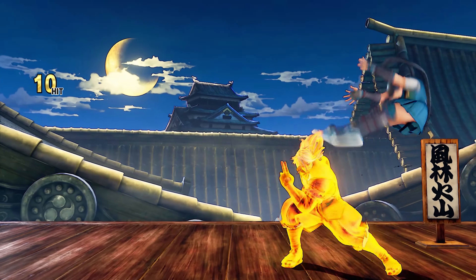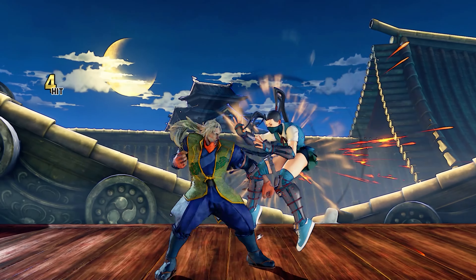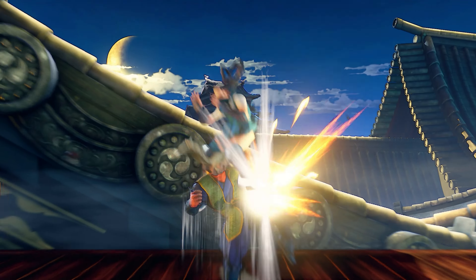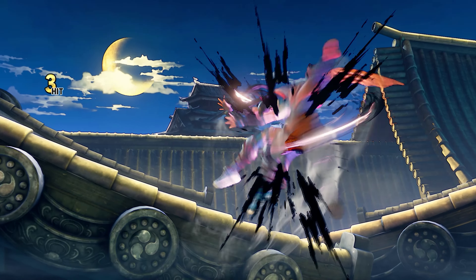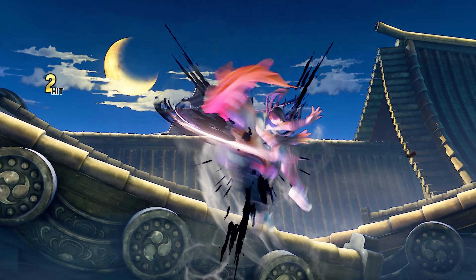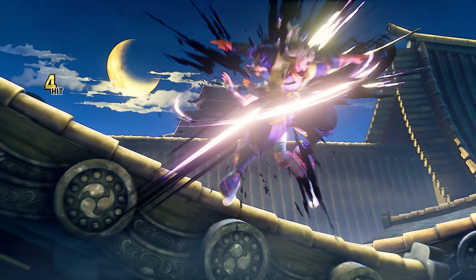V-Skill 2 allows Zeku to transform safely depending on the situation. From new combos to really potent mix-ups, Kuchiyose brings a new dynamic to Zeku's gameplay. A V-Trigger that changed dramatically over the years is Zeku's V-Trigger 2, Karura Tenzan. This is an anti-air attack that can be done by itself or cancelled into from special attacks. Upon succession, it transforms Zeku into his other form, in which he can get a small follow-up if he has meter. Similar to V-Skill 1, V-Trigger 2 allows Zeku to switch sides if need be, which is super important in terms of positional advantage.